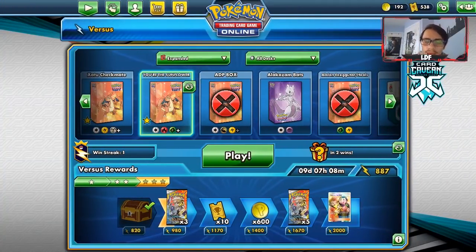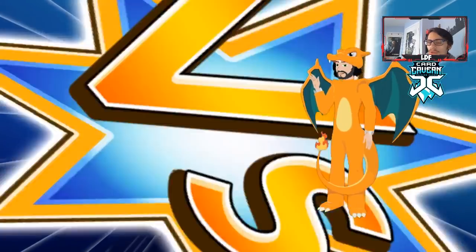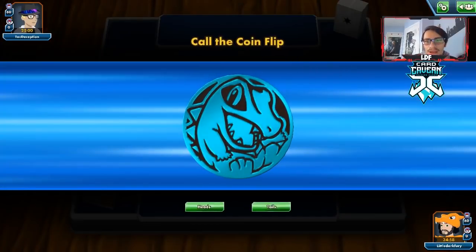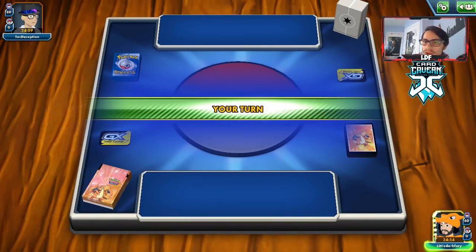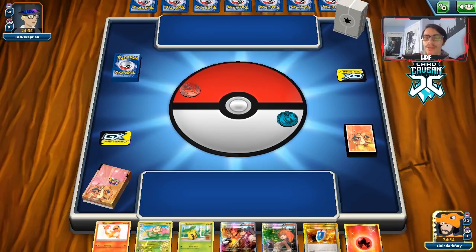Another thing I wanted to add - possibly another Charizard, whether it be the Roaring Resolve one, the Split Bomb one, or the one from Evolutions. I can see the excuse of playing another baby Charizard in case you don't run into tag team or GX Pokemon. Now we're up against a Grass deck - I feel bad for my opponent because they don't know what's coming. We're gonna be doing 600 damage for free, which is pretty amazing.